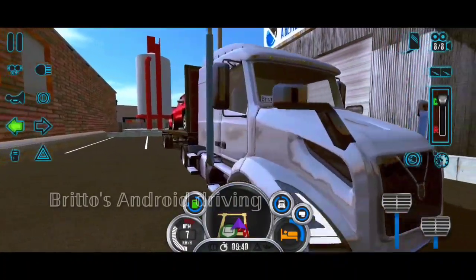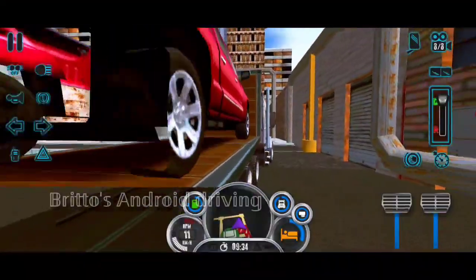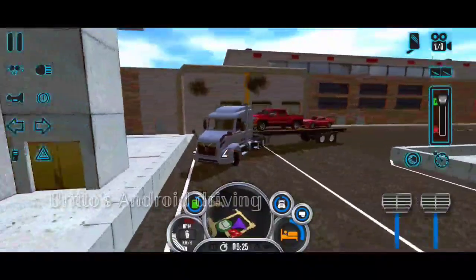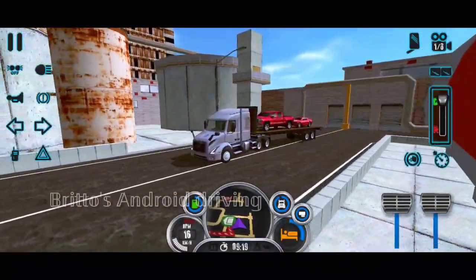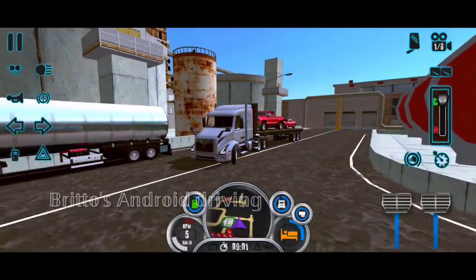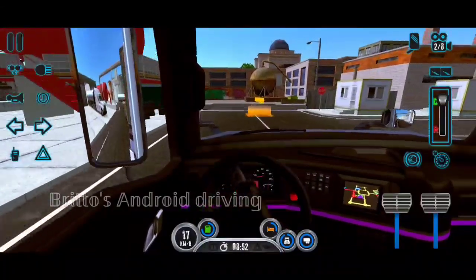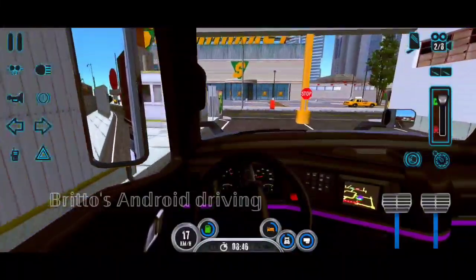I love the driving position in this truck. The DRLs also look really very nice. Those mirrors — American trucks are the best trucks in the world. They have humongous mirrors and lots of modifications, and many trucks like the Peterbilt, Mack, and Kenworth W900 are long-nose trucks. I love long-nose trucks, and this Volvo is also beautiful.